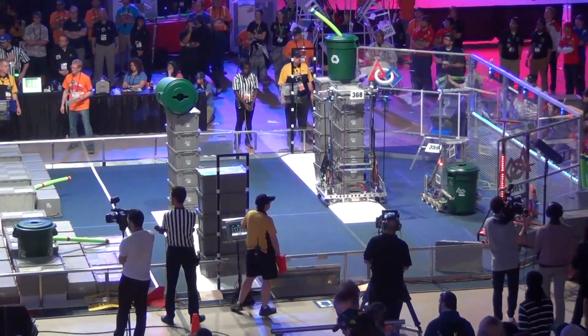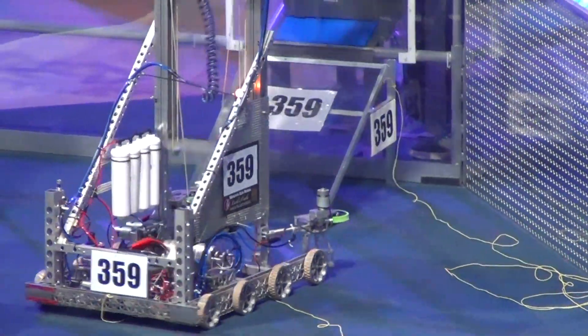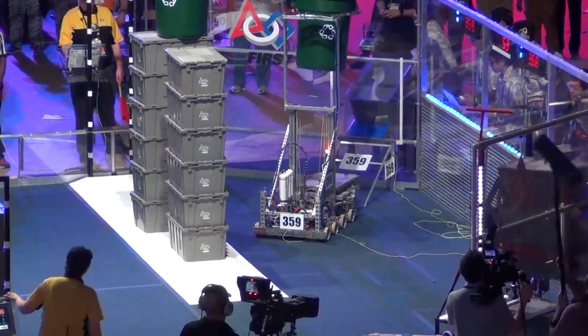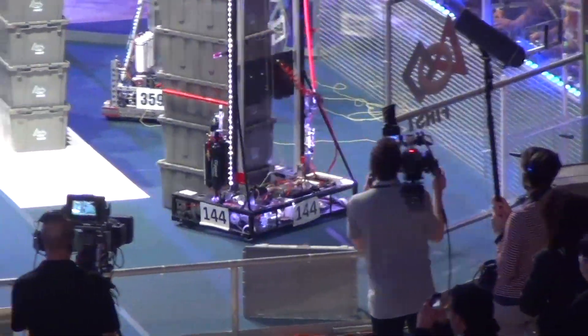Blue side is Carson. 368, the captain. 369, the Hawaiian kids, able to score the stack that they have. 148 right behind with the other piece of their machine, continues working with their human player to stack. Another 10-point score down on the blue side.